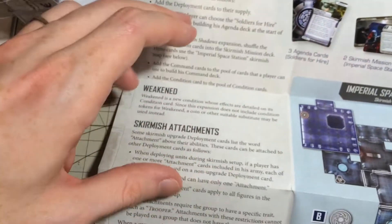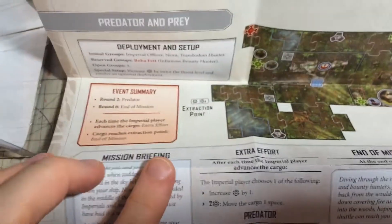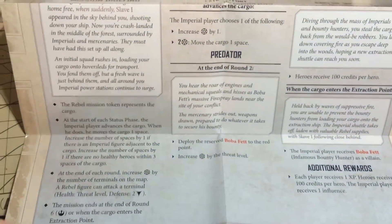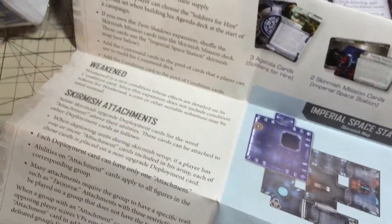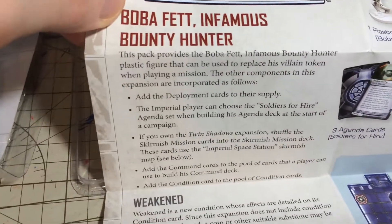Imperial Space Station — there's a new skirmish mission by the looks of it. And on the back, a new mission for the main game. So you've got to keep hold of this, otherwise you'd lose it — that would be annoying. Up there it tells you exactly what you need to do with it.